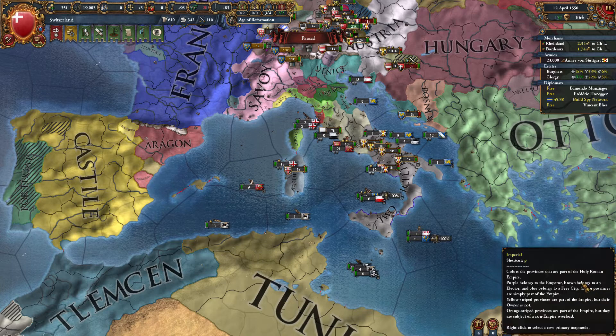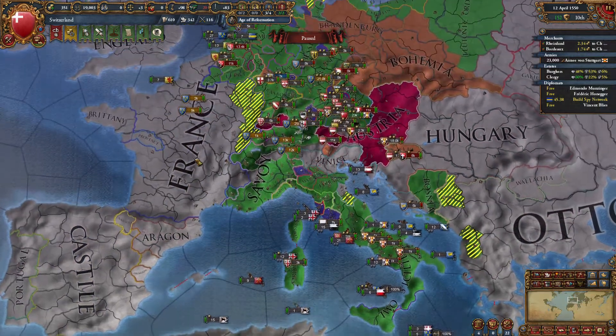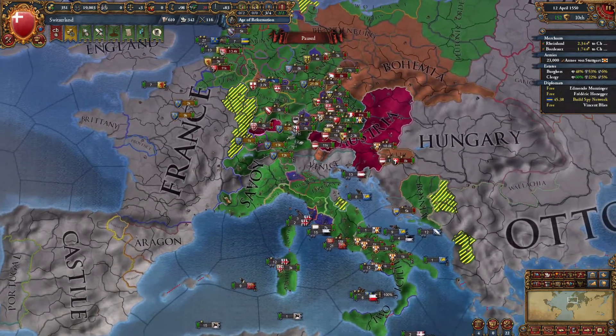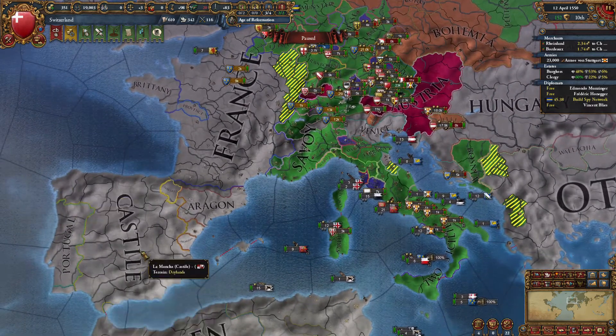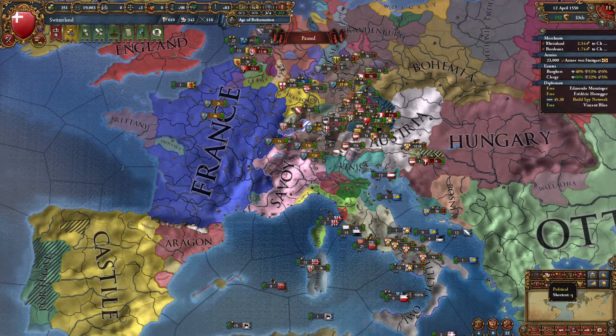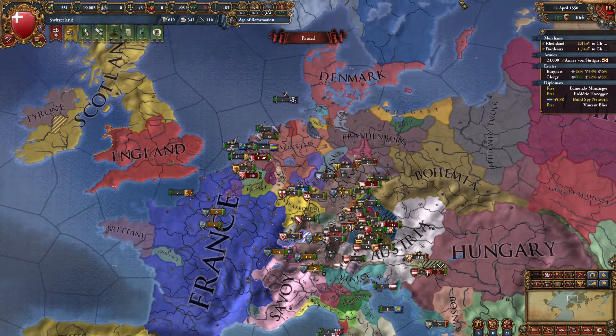Look at it — the Two Sicilies have joined. You can get all of France, you can probably get Aragon, Castile, and Portugal, and if you split them up into their vassals and release them and do some finagling with that. You can definitely do it with Aragon because they have all those little vassals as well. So you could have a very easy world conquest if you basically get this in the first hundred years.